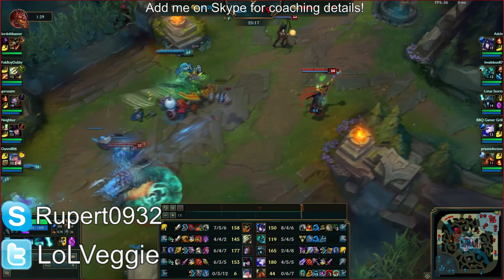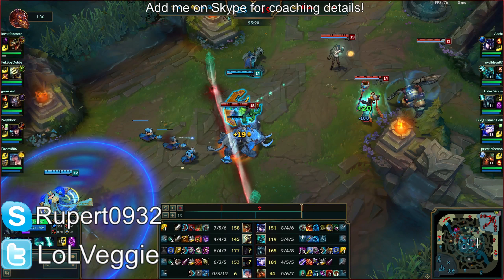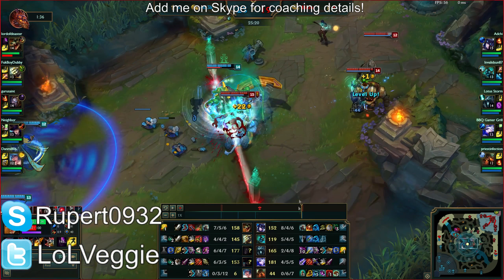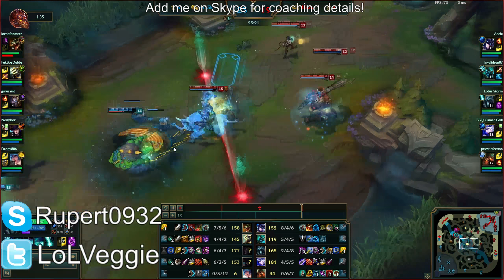Right here — see this person is the closest target. Turn on your E, just walk onto them and stay on them. You've now realized you have to apply your slow via E if you can't use it or miss your Qs. Because you have Rylai's now — if you didn't have Rylai's I wouldn't ask you to do it.